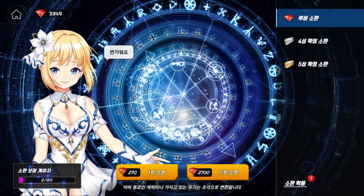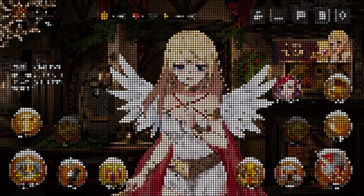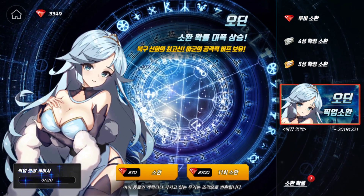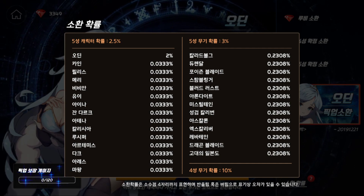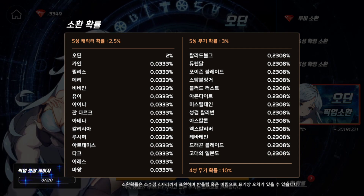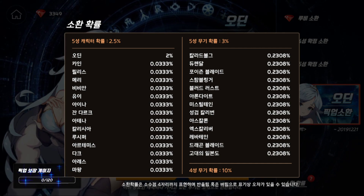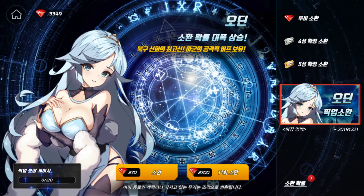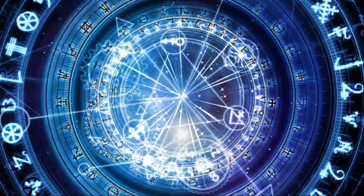Let's go over to the featured banner. I had a bit of trouble finding it, but there it is. The rates you can see: there's a 2.5% chance for a five-star unit and a 2% chance that it will be the featured banner unit. There's also a 5% and 3% for something else — maybe there are items other than characters in the pool as well. I've never done summons in this game, so let's see what it's all about.